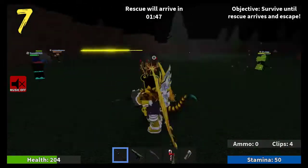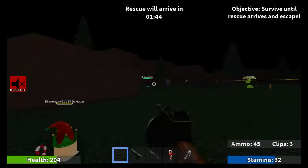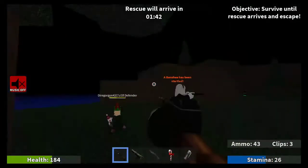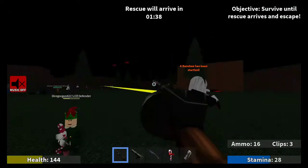Number seven: whenever a banshee is in its attack mode, do a spin and just keep moving around them to confuse them and to not give them any advantage of hitting you. You can also laser them while you're doing that.